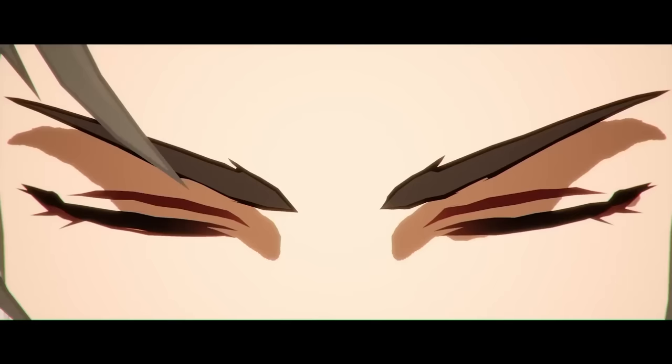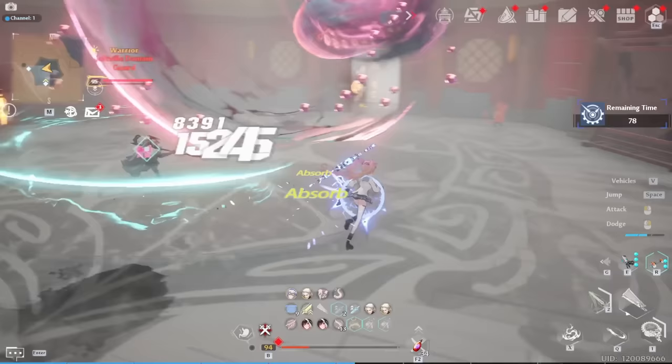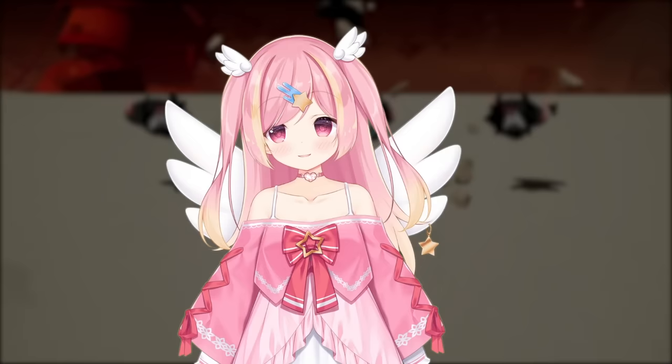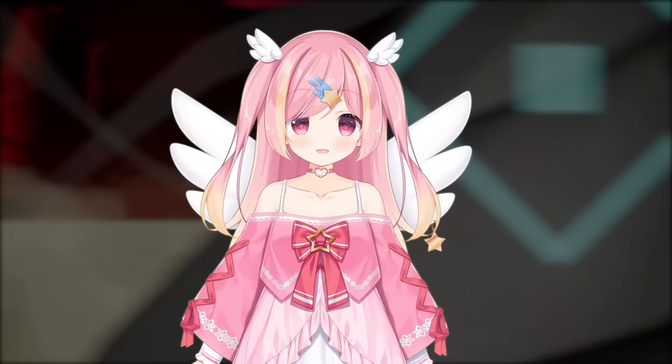Our old friend Zeke, aka Minjin, is here. Let's get down to business. How does this kit work? How worth it are his advancements and matrices? And why can he one-shot mobs out of existence? I'll be covering all these topics in this video, but if you're looking for rotations and theoretical comparisons, refer to part 2, which I'll post later this week. Let's get started!